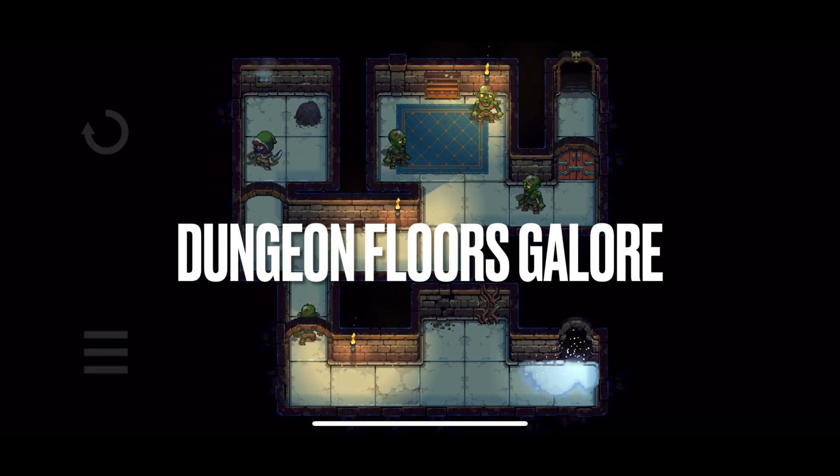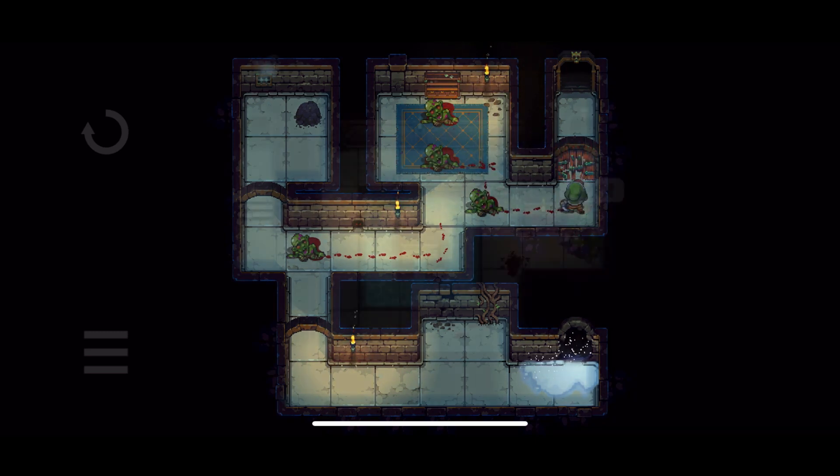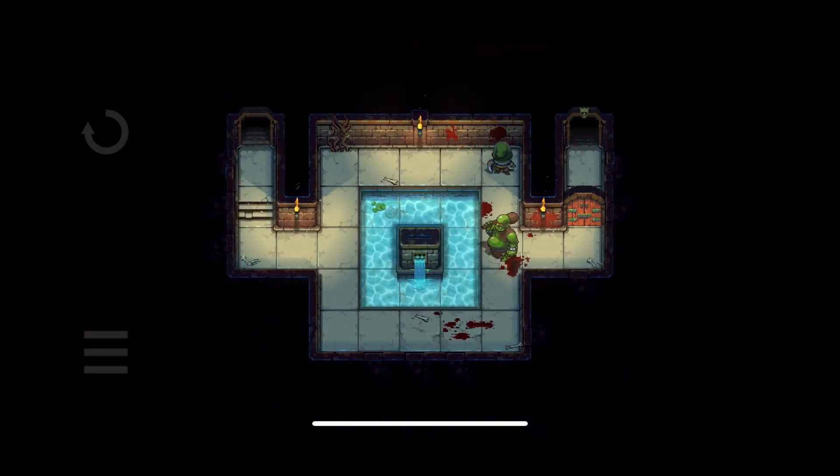Dungeons of Dreadrock is split into levels. These levels consist of random floor layouts, and they can consist of traps, enemies, and various obstacles that you have to get through to get to the next floor of the dungeon. You are maneuvering one space at a time on an invisible grid, similar to classic dungeon crawling games.